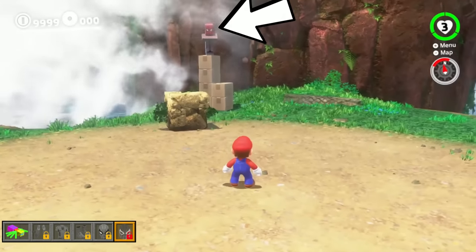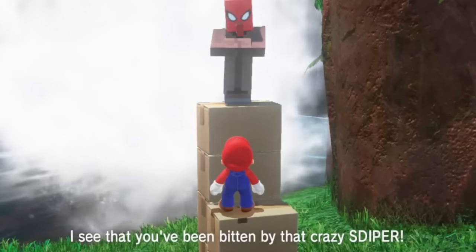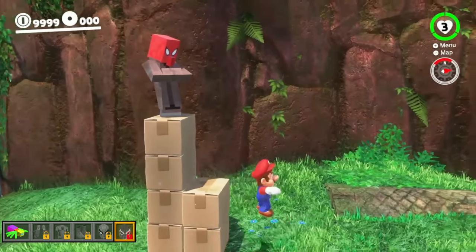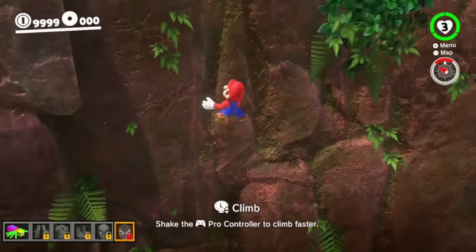Maybe that Spider-Man villager will be able to tell me more about it. The villager says: 'I see that you've been bitten by that crazy spider. Try climbing this wall - there are some special gloves at the top.' Does that mean we've unlocked wall climbing? Let's give that a try. We have!